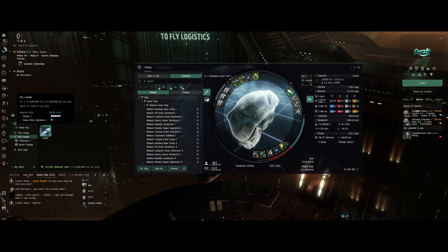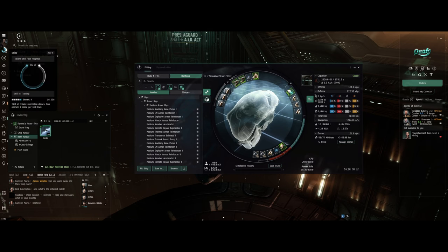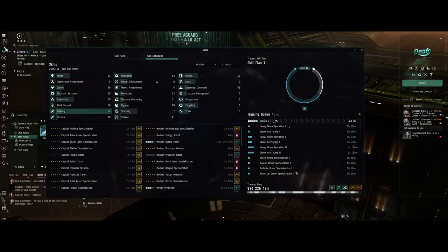I've also got some Geckos waiting in the wings — these are just about the best drones in EVE. They cost about as much as a battleship each, around 229 to 230 million ISK.